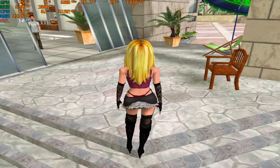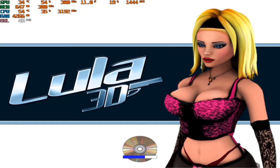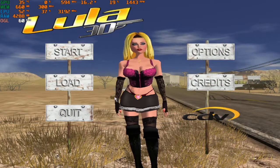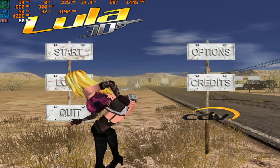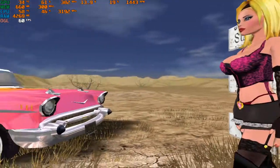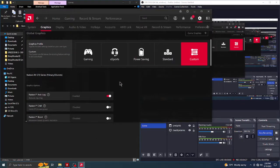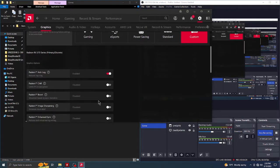Alright, so let's get to tweaking the game. I want to make this game look better. So the first thing I'm going to turn on is AA — it is the anti-aliasing thing. That's what's going to make the big difference here.